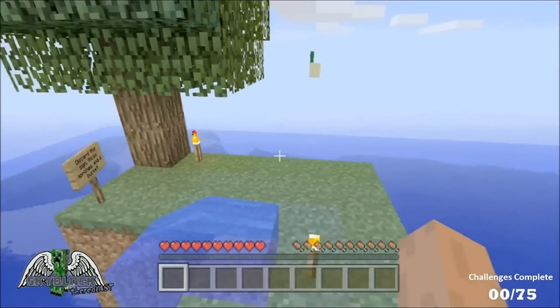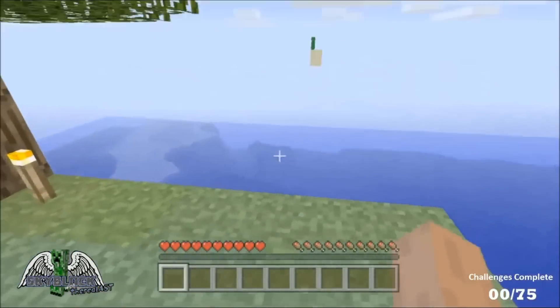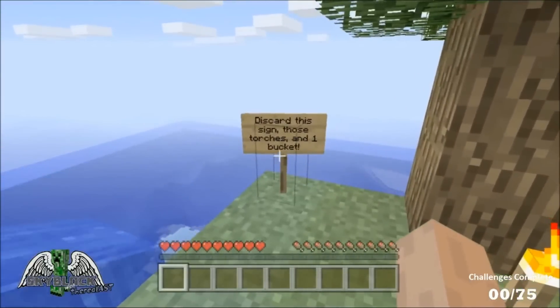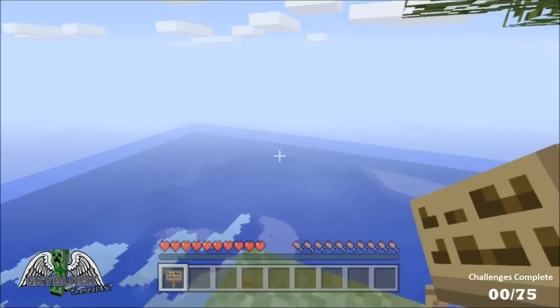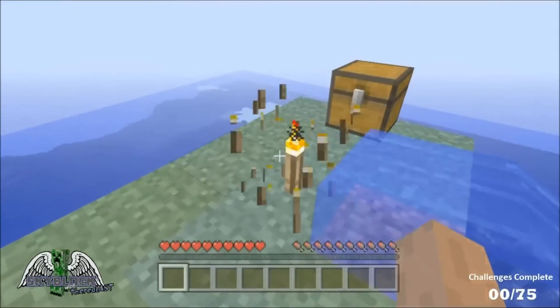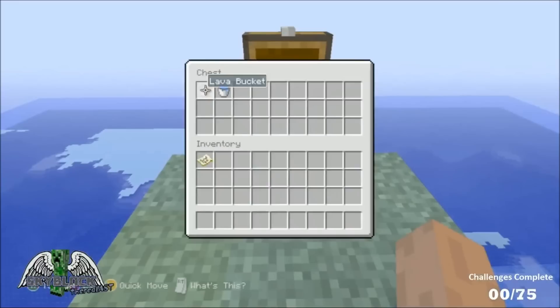It is just like the PC version minus the ice and minus those nine pieces of sandstone over there holding up that sand. Other than that, discard this sign, those torches, and one bucket. The reason we have two buckets is because we had to store one of the water sources. Let me go ahead and get rid of these torches because those are not part of Skyblock.